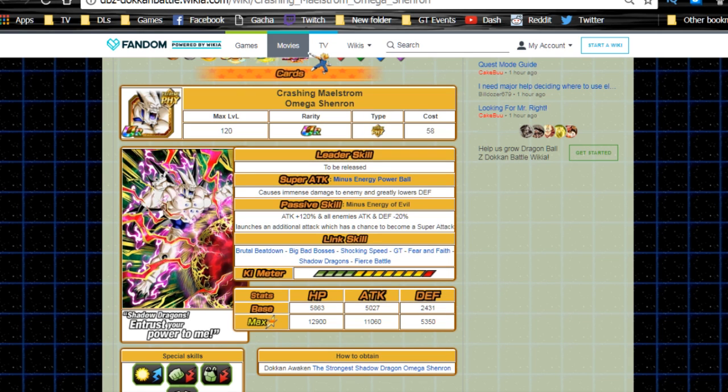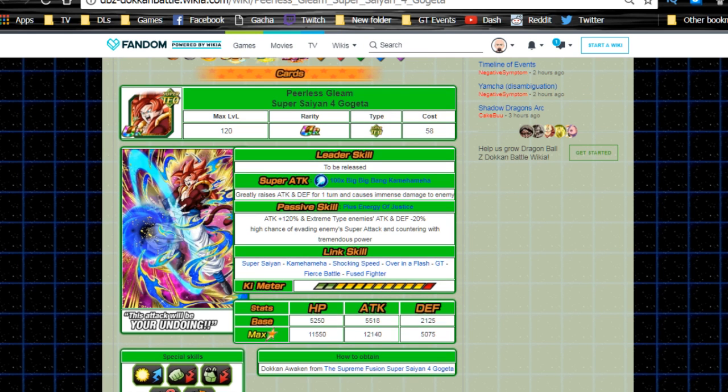A couple of ideas I agreed with were to at least release the first or second part of their leader ability — just the individual mono-type plus 50. For instance, Omega Shenron would be physical type plus 50. That would have been something for those who don't have a 70% or 90% leader, and right now there's no physical 90 leader available.